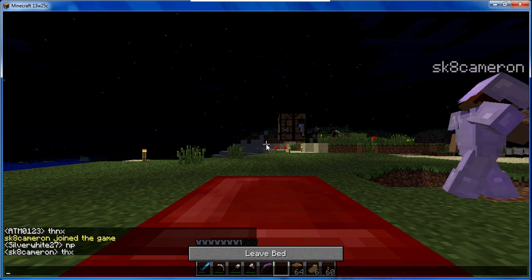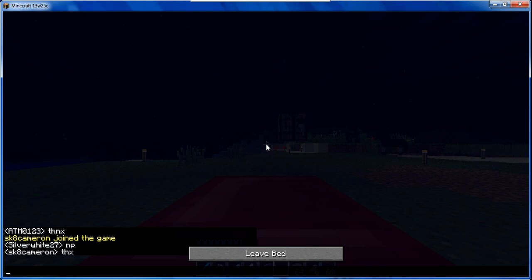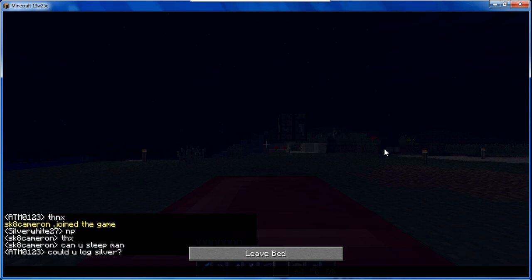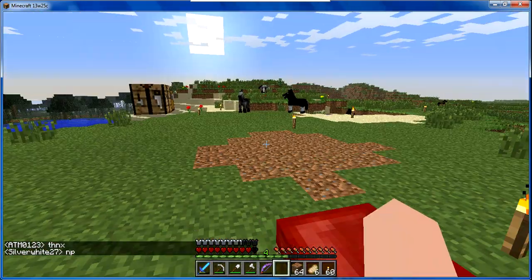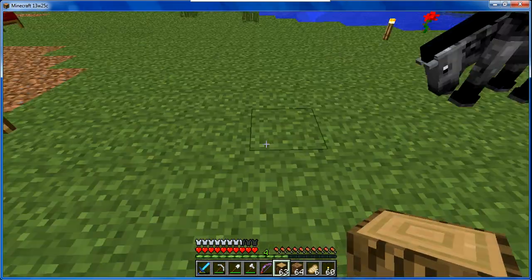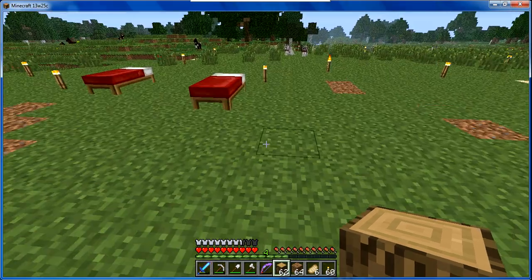Alright, beds are down. Did Silver ever even join? Yeah he did. Oh, someone's hurting our dogs! Oh god, a creeper's gonna come up to us right now. We should put the beds facing opposite directions. No no no — I'm gonna start working on the house now. You do that. Where should I put the farms? I'm not gonna make them underground — that's not good.